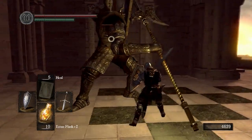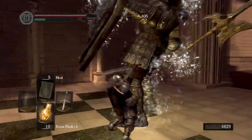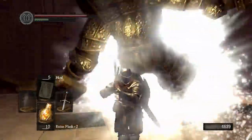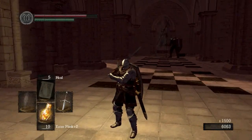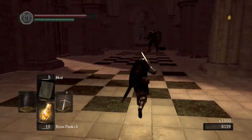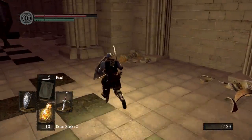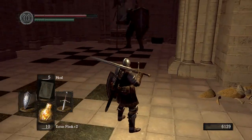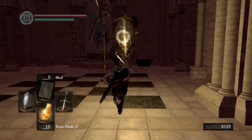You can block most of their attacks, but what you want to do is just get in underneath their shield and hit them. If you hit their shield, it will bounce off completely, so try to avoid that. Go ahead and draw this guy in.